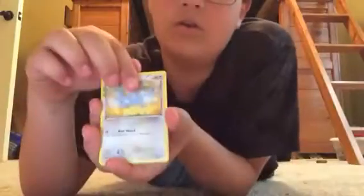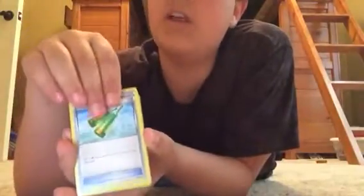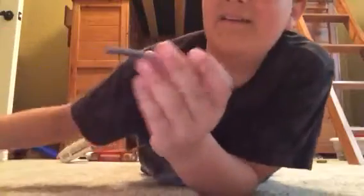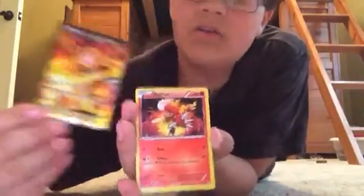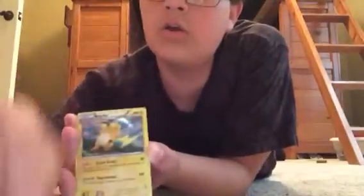First card is Snorlax — not a reverse holo. We've got Revitalize, Olympia, Pikachu — I'm keeping that — and an Energy card. Then Zubat, Magmar — hey, same Magmar from the promo card, that's a cool pair. Reverse holo Golbat, reverse holo Swirlix, and our rare is a reverse holo Raichu. That's okay for our first pack.